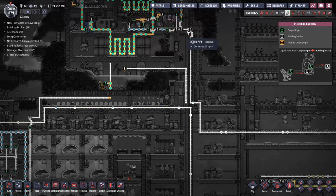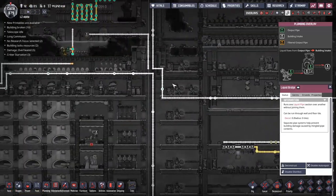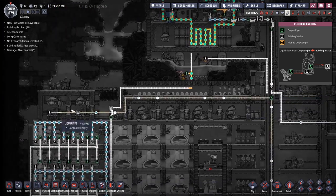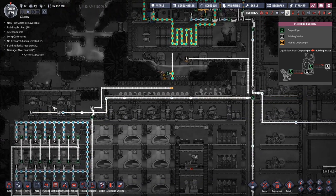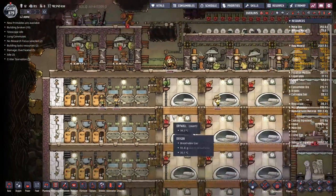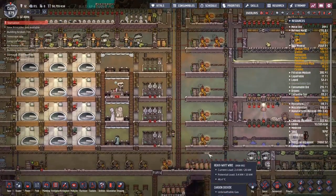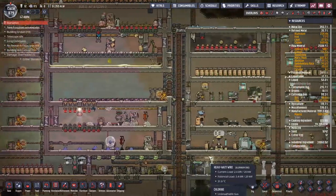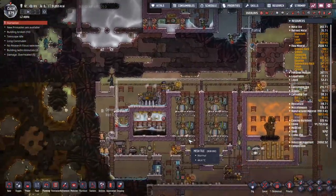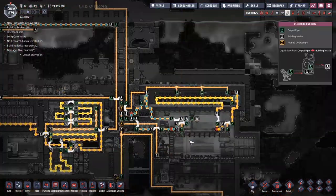One thing I might do is take one of the splitters - we've got a spit out over there. If we can have another one there, hopefully it will steal all the water and send it in for oxygen production before anything else. Why isn't anybody around here crushing stuff up? Forest can't - oh! I'm having to let them out without their suits on for the moment. It's probably a bad idea, but I need to get this lime underway. If we don't get the steel done, then we can't go to space.